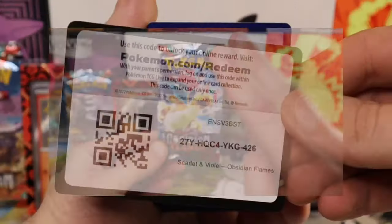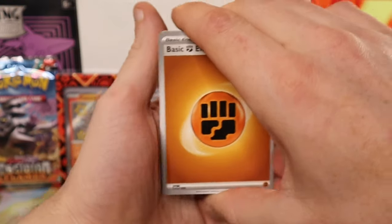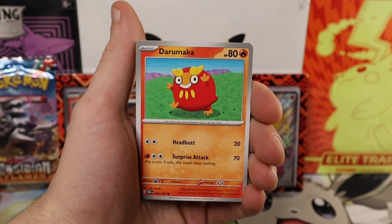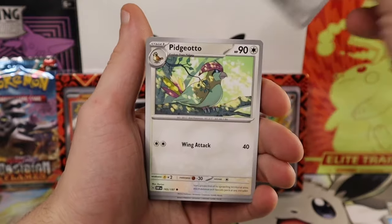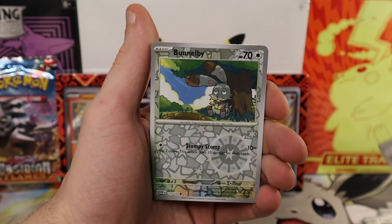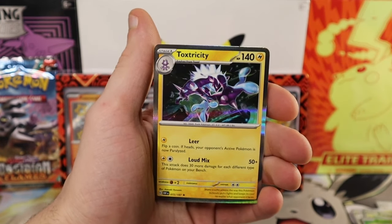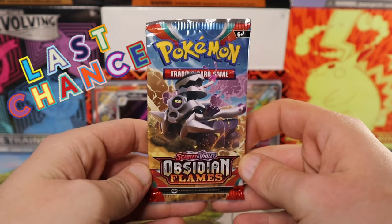Two packs left but anything can happen — let's give Dragonite a double tap for good luck. We're gonna guess Fire for the Charizard and we got Fighting this time. Vulpix, Froslass, Darumaka, Buzzwole, Excadrill, Pidgeotto, Dragonair, Bunnelby, Ralts again in reverse, and Toxtricity holographic for the rare.